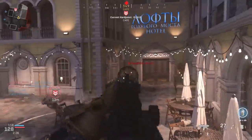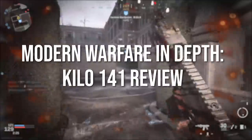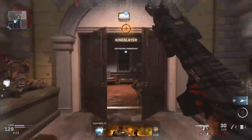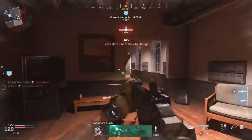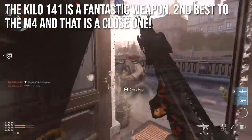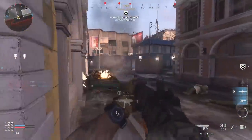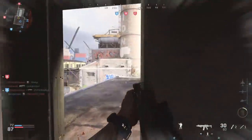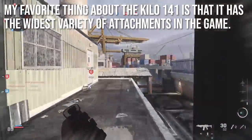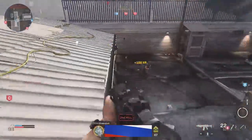Hey guys, Drifter here. Welcome to Modern Warfare In Depth. In today's episode we're going to be reviewing the Kilo 141 assault rifle, which was amazing to use after literally months of using bad guns and even more offbeat assault rifles. It's so relieving just to use an all-around good gun. The Kilo 141 is a fantastic weapon — second best to the M4, and that's a close one. Some people prefer the Kilo 141, and the biggest reason is that it has the widest variety of attachments in the game, debatably even more than the M4.